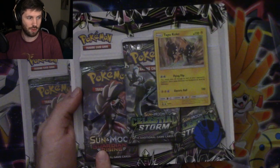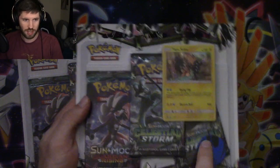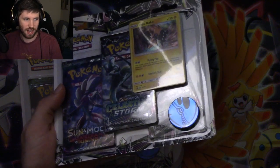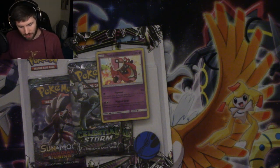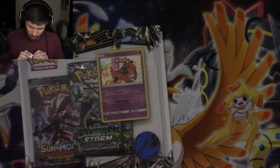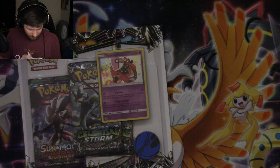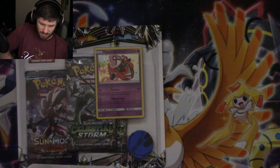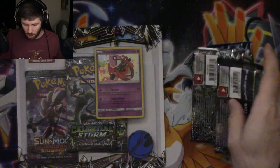So we have two packs. They have two Celestial Storm, one Guardians Rising, the promos, and that movie almost made you cry - I haven't seen it yet - a Kyogre chip. I'm opening up this Tapu Koko one because this Tapu Koko one is an alternate art, but it's actually super, super cool. I usually hate alternate arts, but this is the shiny Tapu Koko that is in the Tapu Koko figure collection.